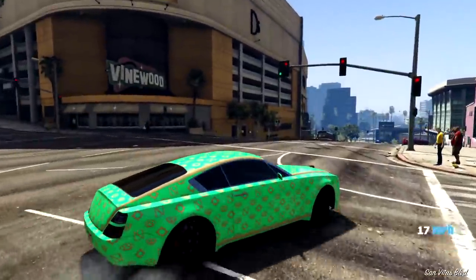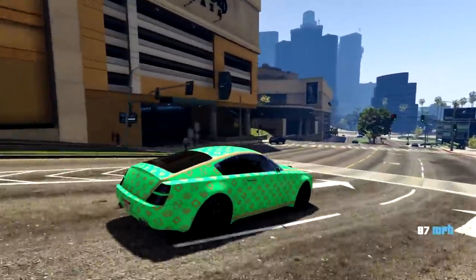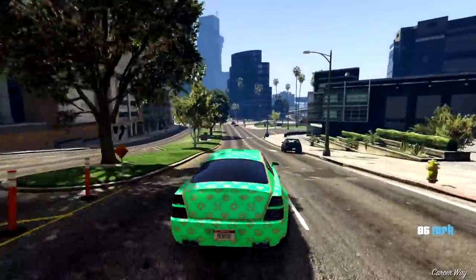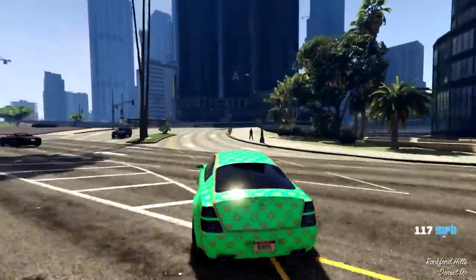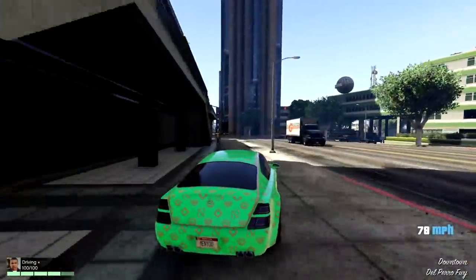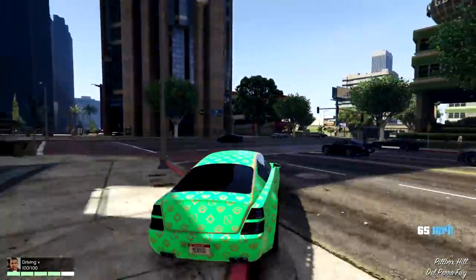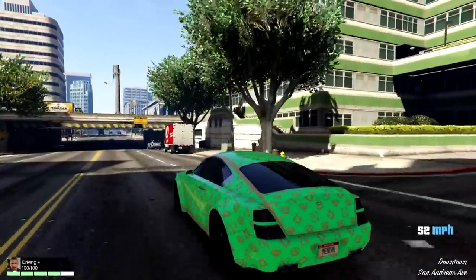One of my favorite parts about the Windsor is you can put a Louis Vuitton livery or a Sasanta Nova livery on it in-game, which I thought was pretty cool and looks really awesome. I've always driven them around if I wanted to drive in style. One of my favorite customizations is to put that Sasanta Nova livery on it in black — you can really see the livery pop out and it looks really nice.